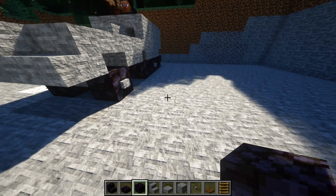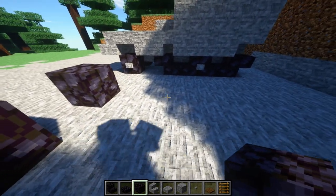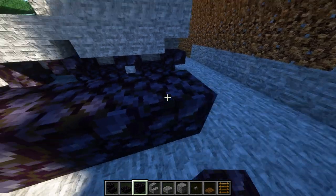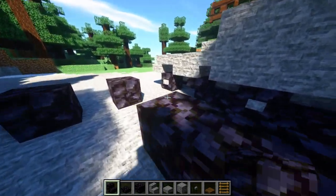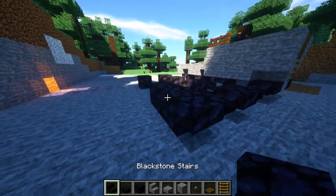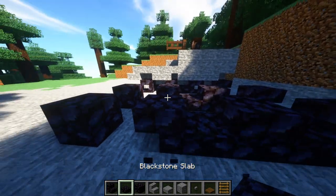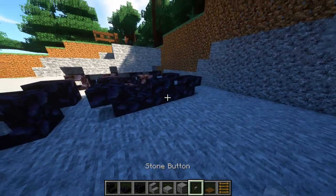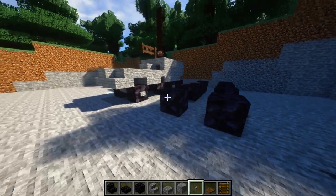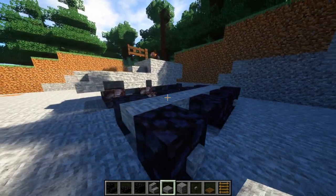You're going to start off with one gap in the middle right there, then a three block gap, and then a gap between those two. You're going to want to put these on the ends but not use these — turn those into slabs, same on the other side. Then grab some buttons and place them as such, and take your slabs and run them all the way through there like that.